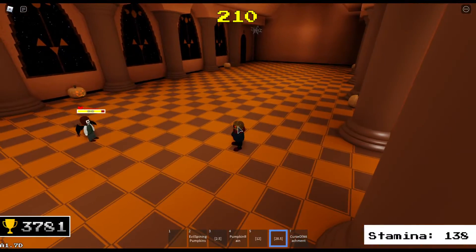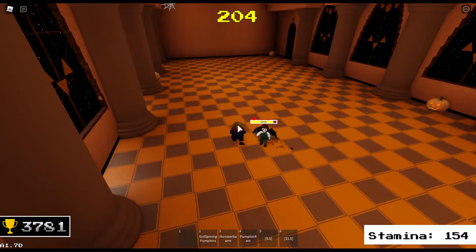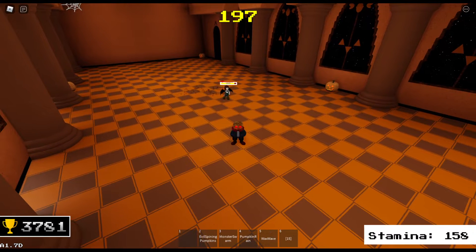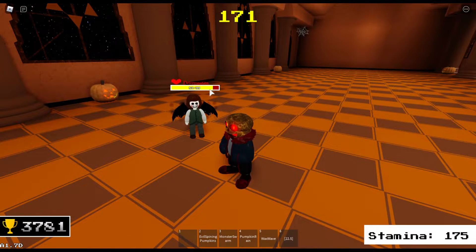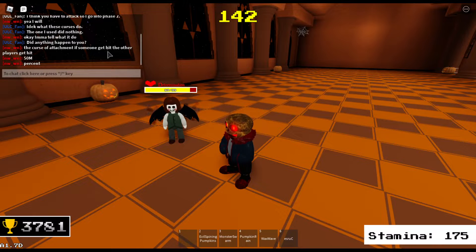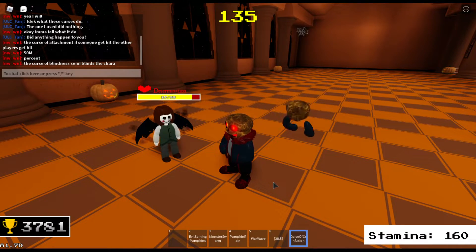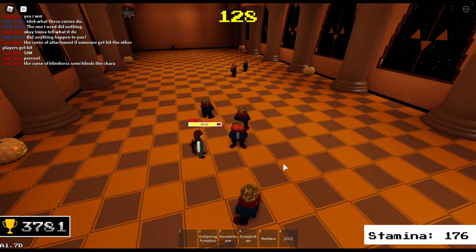And then curse. Via curse, I can get curse of attachment. I think there are other curses, but for curse of attachment, I use it. According to this fellow, the curse of attachment will cause you to take damage your teammates do. The curse of blindness semi-blinds the Chara. And then curse of confusion — this one causes a bunch of other versions of me to pop up, but I'm the only one that takes damage.